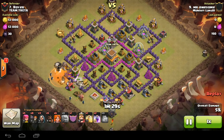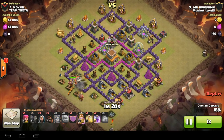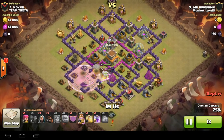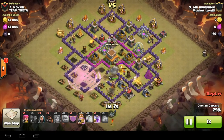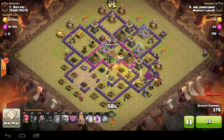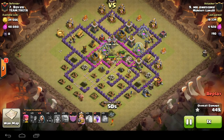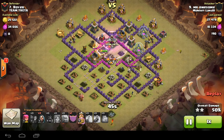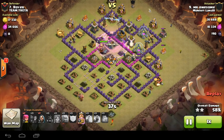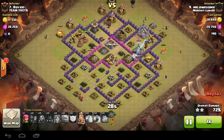Drag is down, loons about to go down. In come the valks — wide enough funnel, you've got to be really careful using valks to make sure they funnel right. Rage down. He wanted more heals — I remember him saying he brought the wrong spells. Valks are in the core, heal on them. Hogs come in as defenses are distracted — that's nice. Valks tearing up the core, hogs doing work on the outside. He wanted another heal there but rage does work on valks. Valks are kind of like hogs — you really just want to heal them and keep them alive; they don't need the increased damage from a rage.